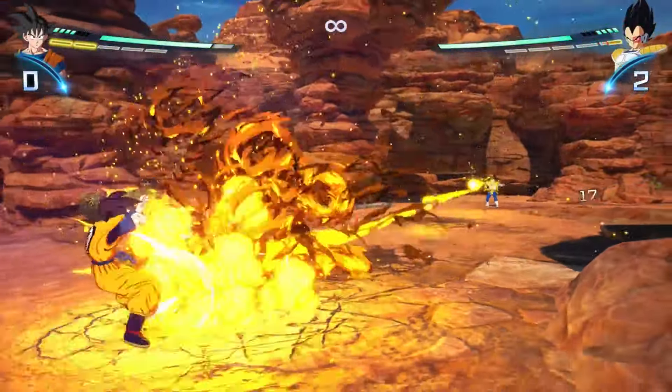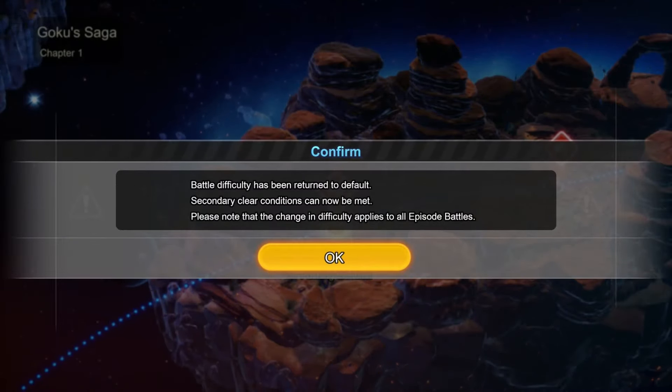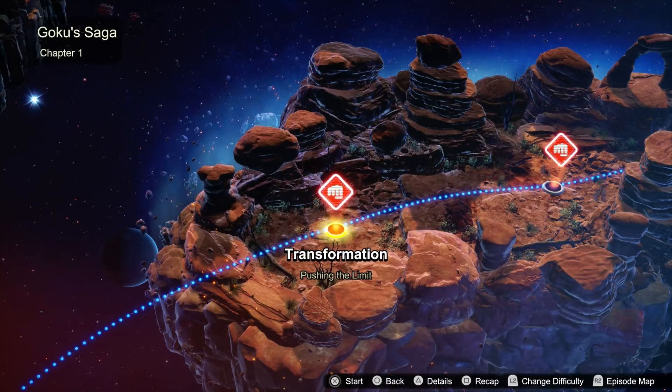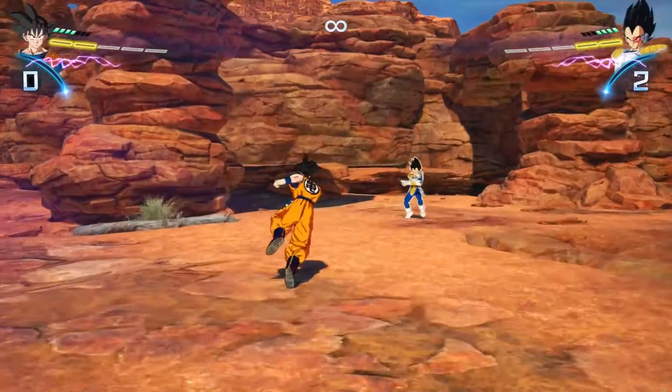The first big tip I can offer for this fight: there's no secondary win condition, so you can turn down the difficulty by pressing L2 on the episode map without any kind of worry. If your Saiyan pride doesn't let you do that, or you're still having trouble even on the easier difficulty, here are some quick tips.